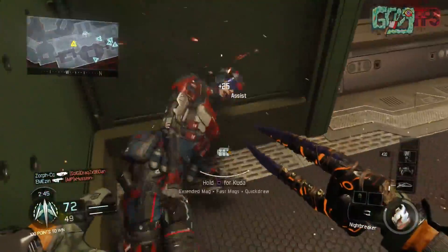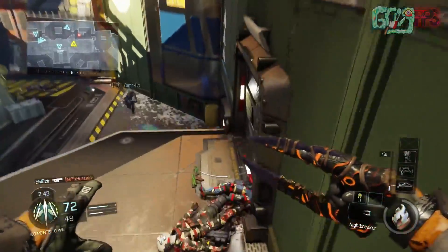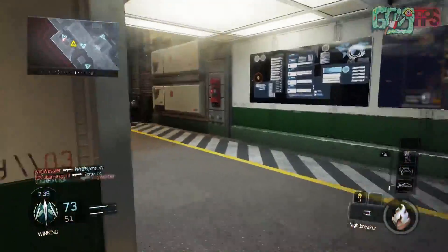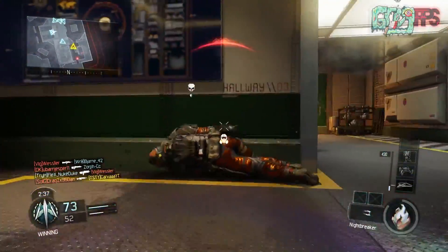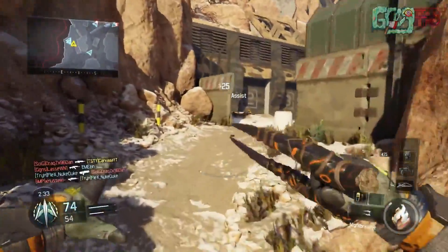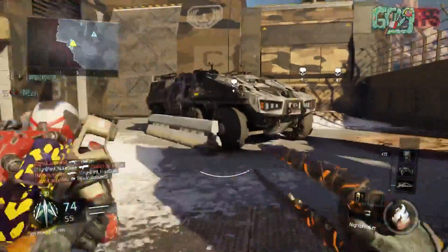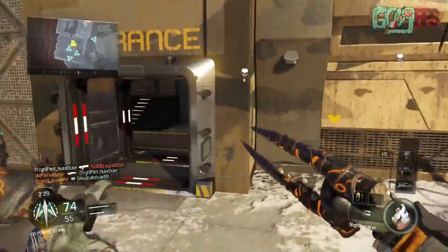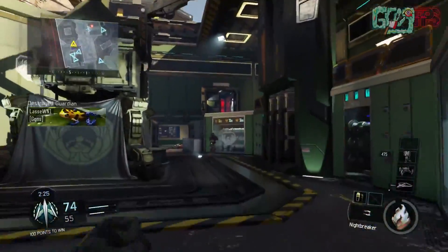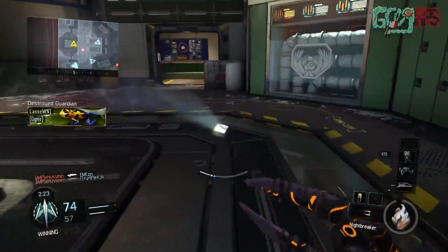The Nightbreaker basically looks like you have two saber-toothed tiger teeth just stabbing an enemy in the neck, which is really cool. A great thing about this weapon is it has a super fast recovery time — it's the most fluid way you can kill someone with a melee weapon in Black Ops 3, and it kills them super quick.